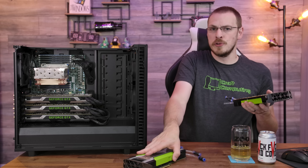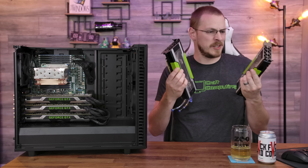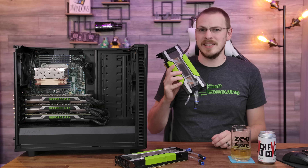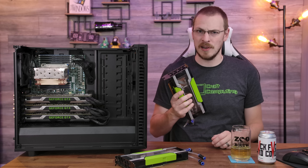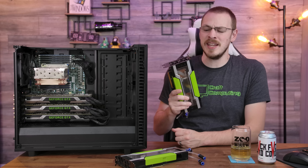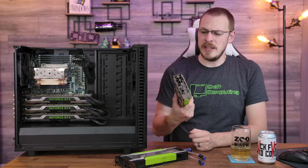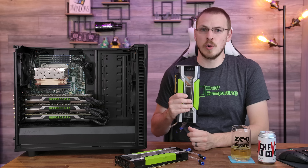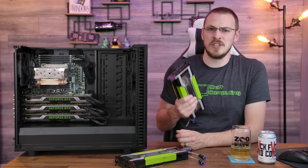Today we're going to explore a new virtual GPU solution using some previously — and still currently — very expensive graphics cards, at about $3,000 a piece. This is the NVIDIA Tesla M60. Much like Tesla cards I've tested in the past, it has no graphical outputs — it is 100% a compute graphics card. It has 16 gigabytes of GDDR5 and dual GM204 GPU cores, otherwise known as the GTX 980. So this is essentially the dual Maxwell graphics card we never got.